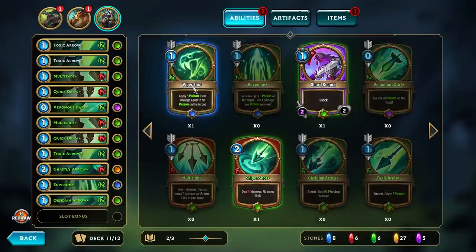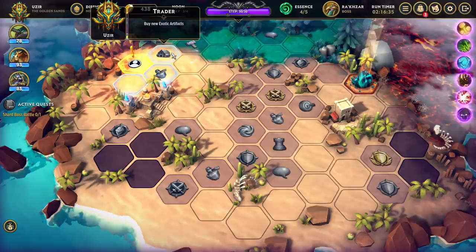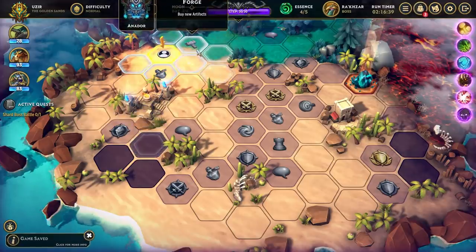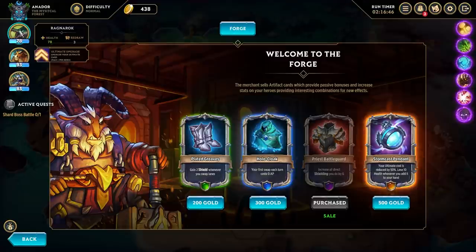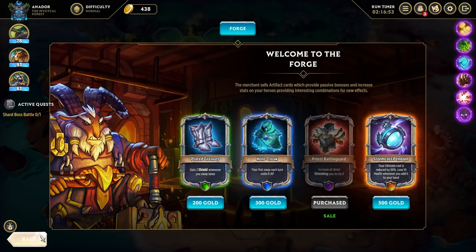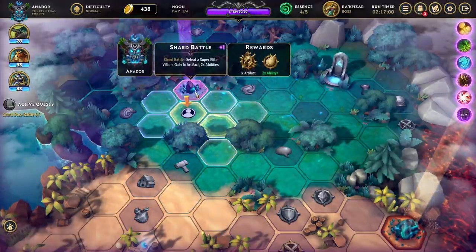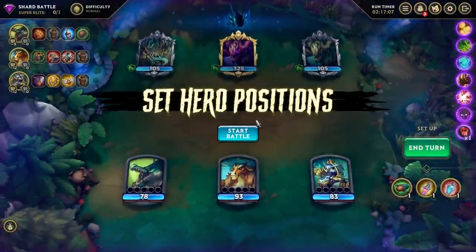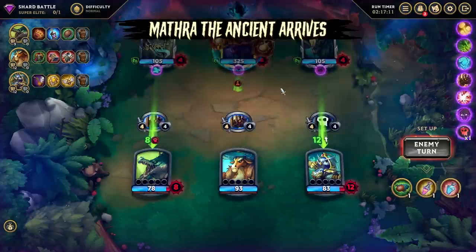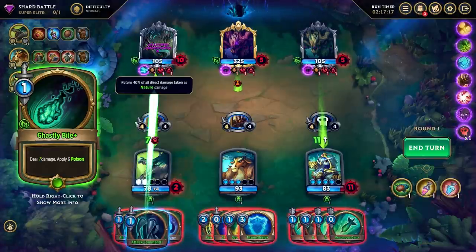Let's get rid of the Heartseeker Arrow — I don't need that anymore. Hello, Viper Shot. Let's go back here. Oh, this is where the artifacts are. I'm going to go get this Stormcast Pendant. You have no idea how tempting this is — just stack that. Well, the boss has kind of just pieced on me. So we're just going to keep rolling. I'm having too much fun on this run.